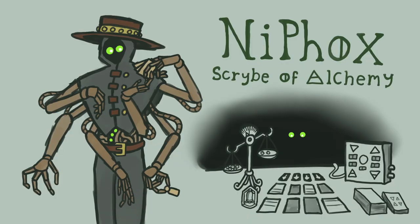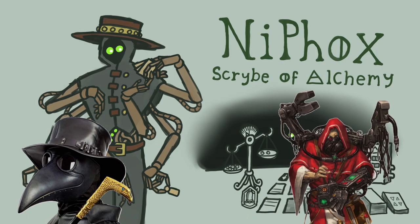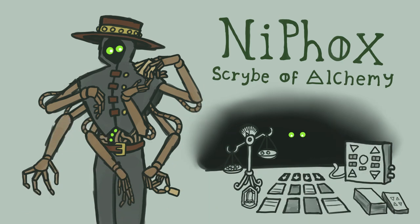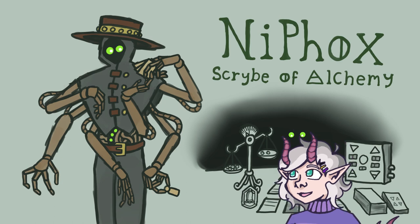And here's the finalised look for my scribe. They sort of turned out as a plague doctor mixed with a tech priest from 40k mixed with Lady Dimitrescu, and I'd count that as a success. I came up with the name Nifox by basically smashing a bunch of different chemical elements together until I got something I liked the sound of, and I also decided that their inscription tool would be a fountain pen, which they use to draw all the homunculi they create with alchemy.